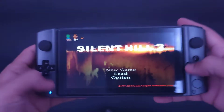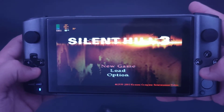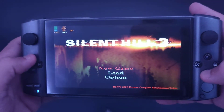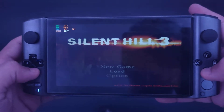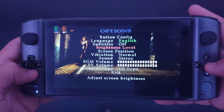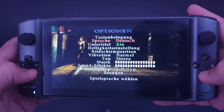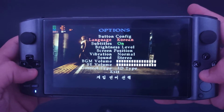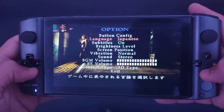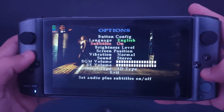What's up everybody, how are you doing today? We have Silent Hill 3 on the GDB Win 3 and we have it on a PlayStation 2 emulator. Let's check out the options first — language is Japanese, let's make it English, subtitle is on, and we can have multiple languages here. This is Silent Hill 3 as you know.